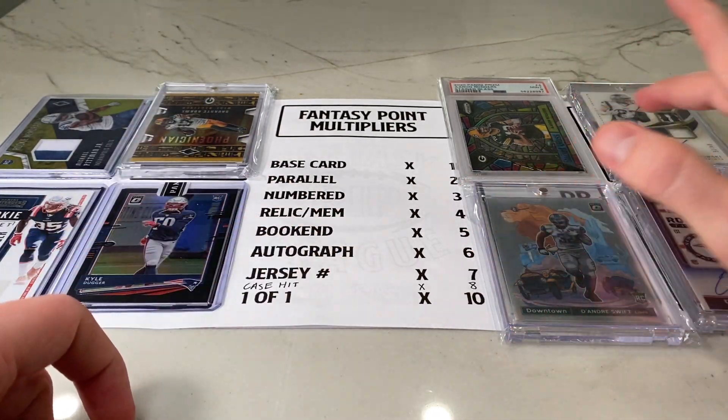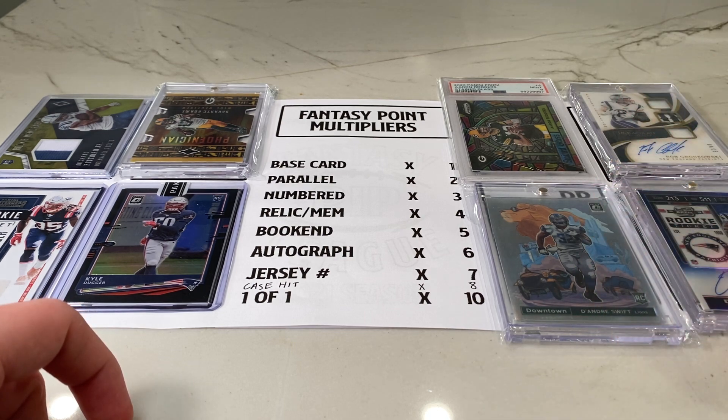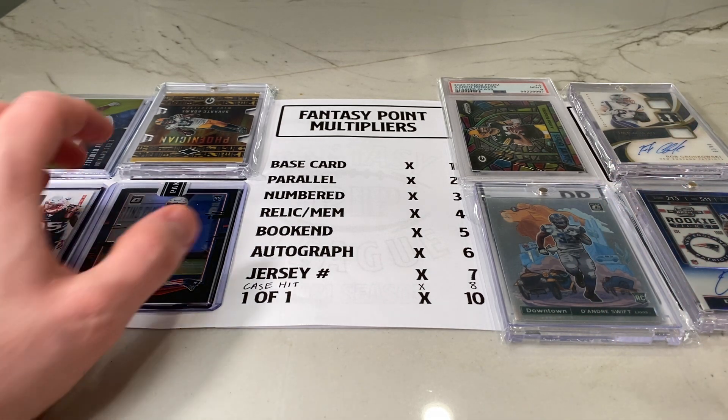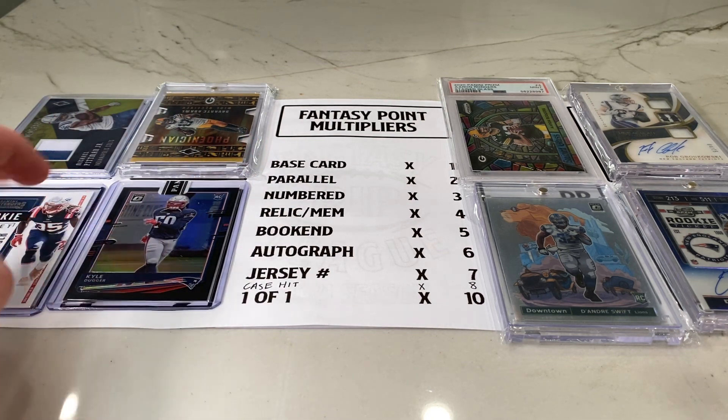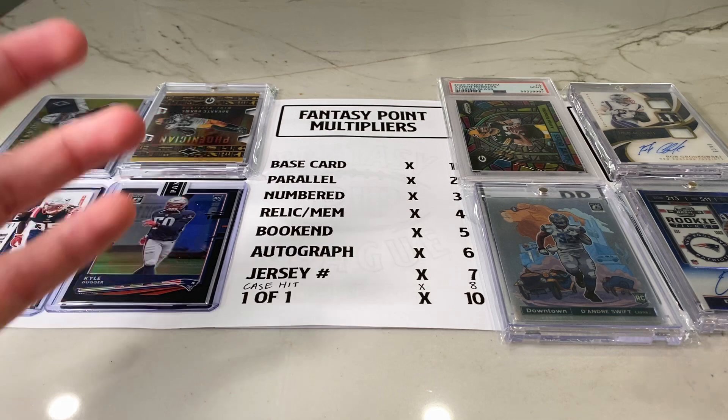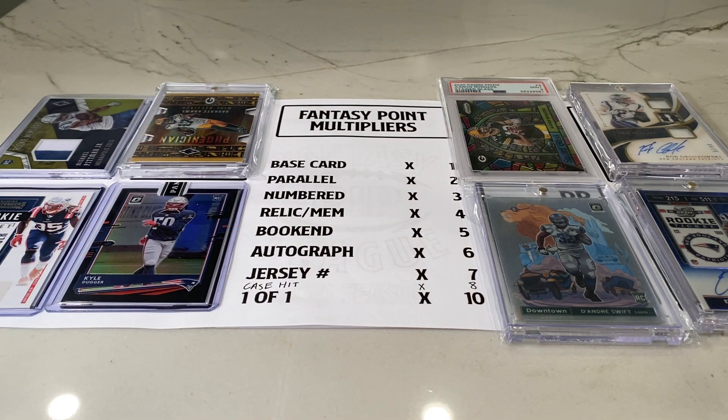So we've got Rodgers times 8, Swift times 8, Harris 6, Gronk 6, Adams 8, Pittman 5, Duggar 6, and Patriots defense 10. I think it's a pretty formidable lineup. What do you guys think? I think I could take Ed down — take a look at his lineup and go watch his video, should be out tomorrow. Maybe we'll see you back here with another Fantasy Rip League video next week. Stay tuned for all the information on the giveaway. Have a good night.